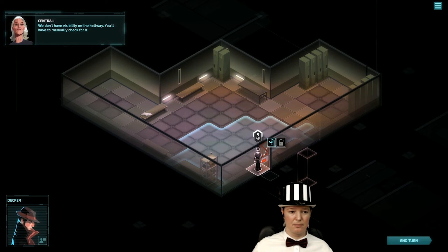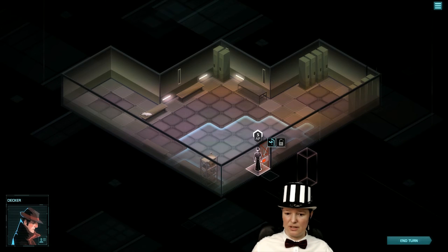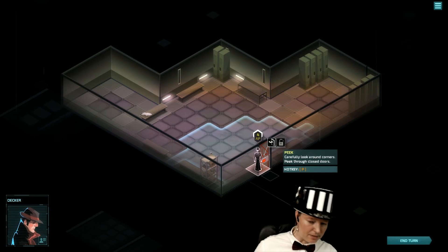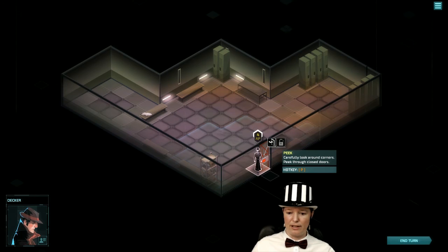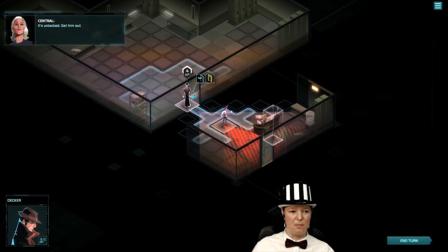We don't have visibility on the hallway. You'll have to manually check for hostiles. Can I remember what key this is? Is it F or something? F to open the door? No — peek. P. Carefully look around corners. Peek through closed doors. Let's do that. Sneaky peeky. Get him out and be careful not to alert the guard.